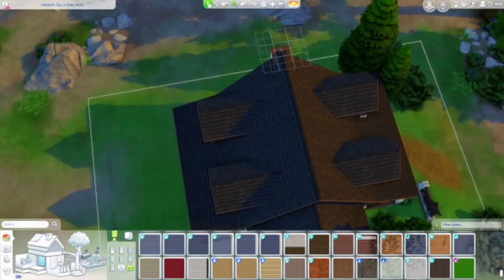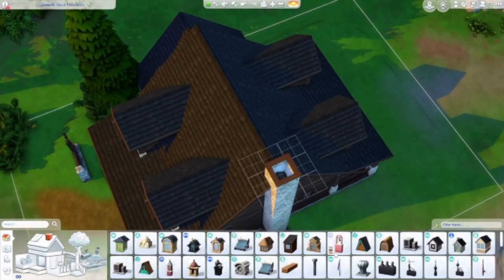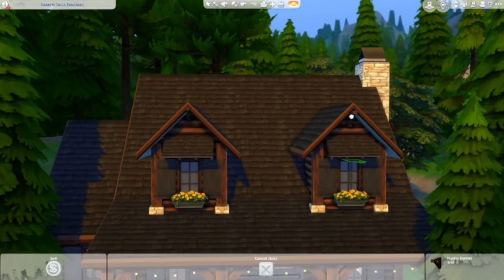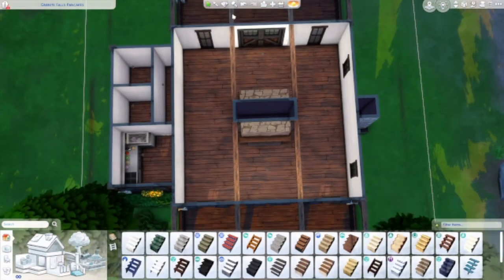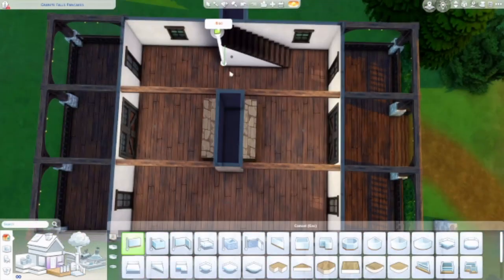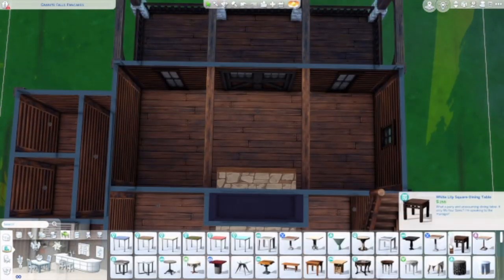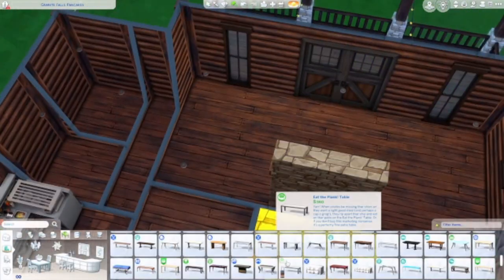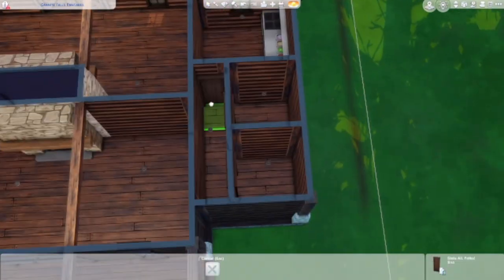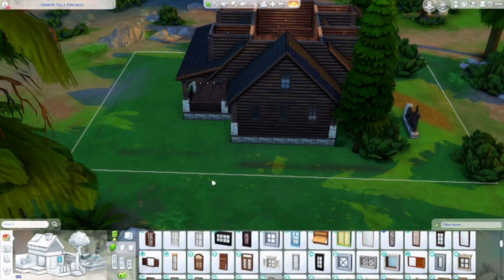So like I was saying, the upstairs is a living area. I was disappointed because as I was playtesting this build, I realized that you can't even own a restaurant in Granite Falls. I think it's because it's technically a vacation world, and I think that is so lame. Unfortunately my storyline of two grandparents living here doesn't really make sense because you can't live here — you can't even buy this restaurant.